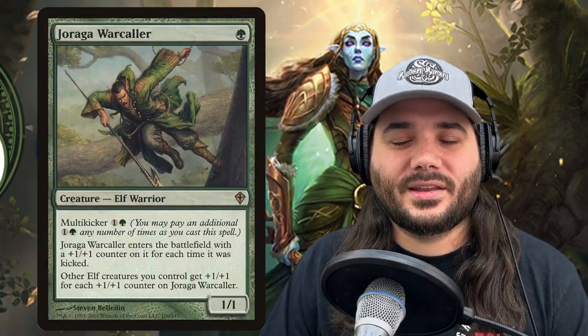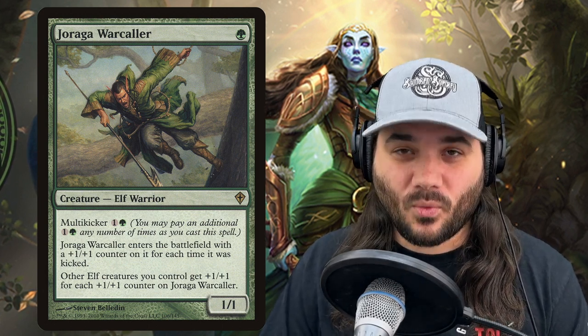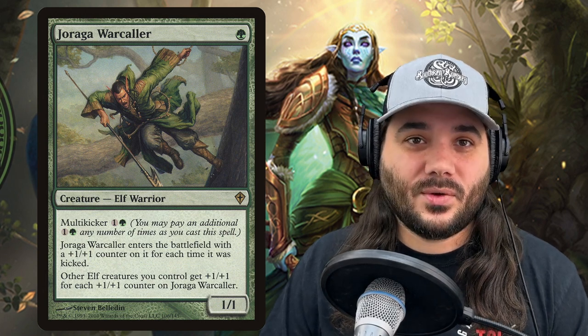Next, we've got Joraga Warcaller for 1 green. You can pay the multikicker when it enters the battlefield — the multikicker cost is 1 and an additional green, and you can pay it as many times as you want. It enters the battlefield with a +1/+1 counter for each time it was kicked, and then other elves you control get +1/+1 for each counter on Joraga Warcaller. So if you put two counters on him, other elves get +2/+2, etc.